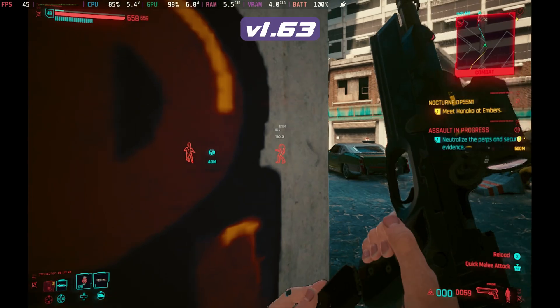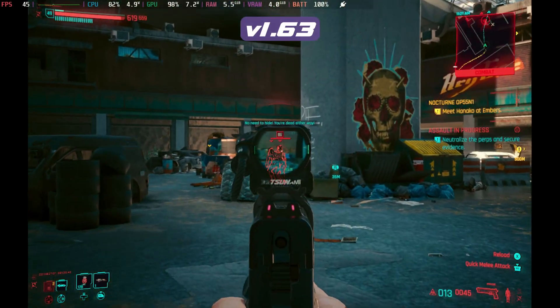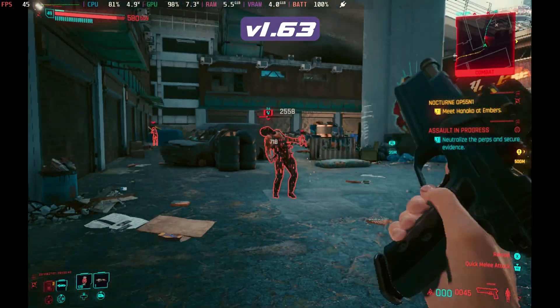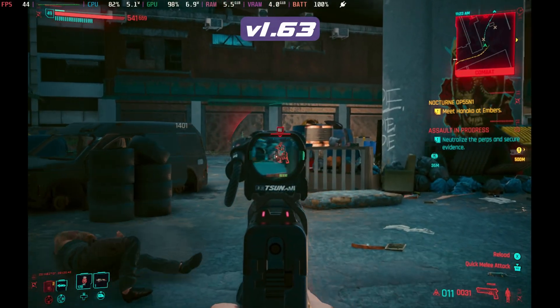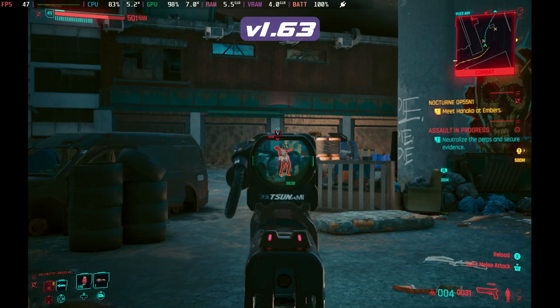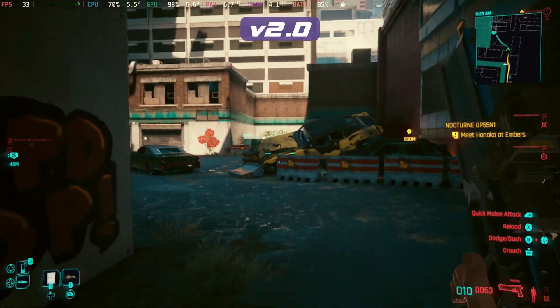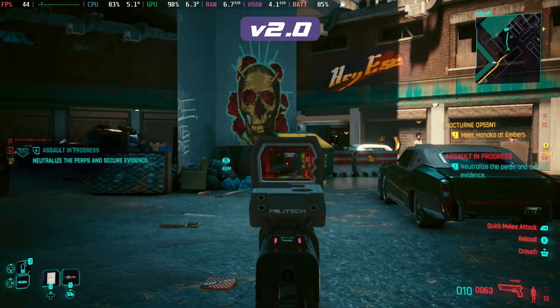It definitely was easier to kill people on 1.63, but what you'll notice is that the difficulty has scaled quite significantly on V2. We're sitting around the 45 to 50 frames per second mark in combat here, very happily and still looking awesome. As we come into V2 we get the same stutter as we enter the area, dropping straight down to that 45 frames, but things are pretty much a lot closer here.